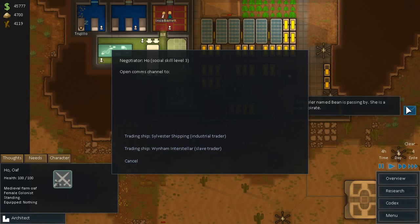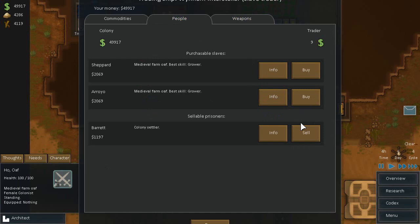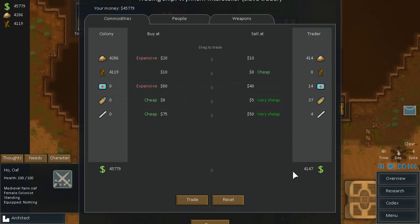I'm assuming an industrial trader just came in. Nope, a traveler named Bean is passing by. So let's trade for our $4,000 because it is ours. We got two growers — awesome. And we can sell one, which is not what we're interested in. Two growers at 11 growing, and we're gonna go back here and steal it all again. So we just got two new additions. Awesome. That was a good trade, at least for us.